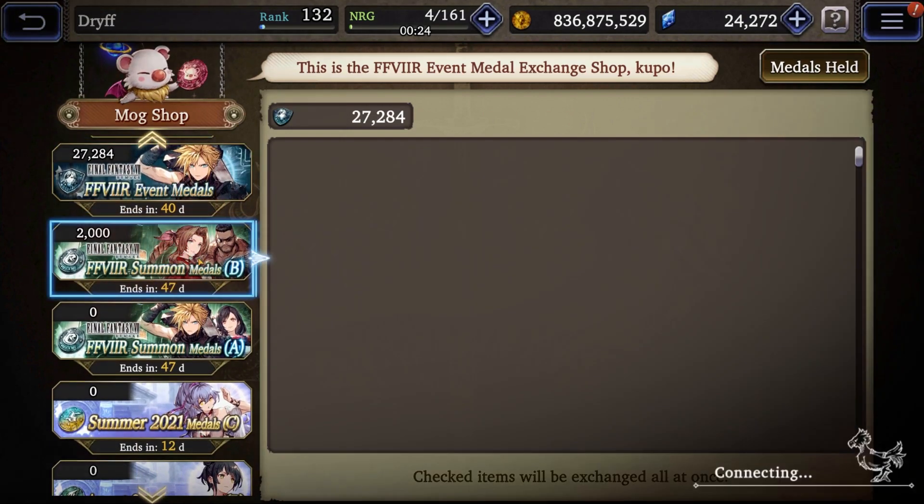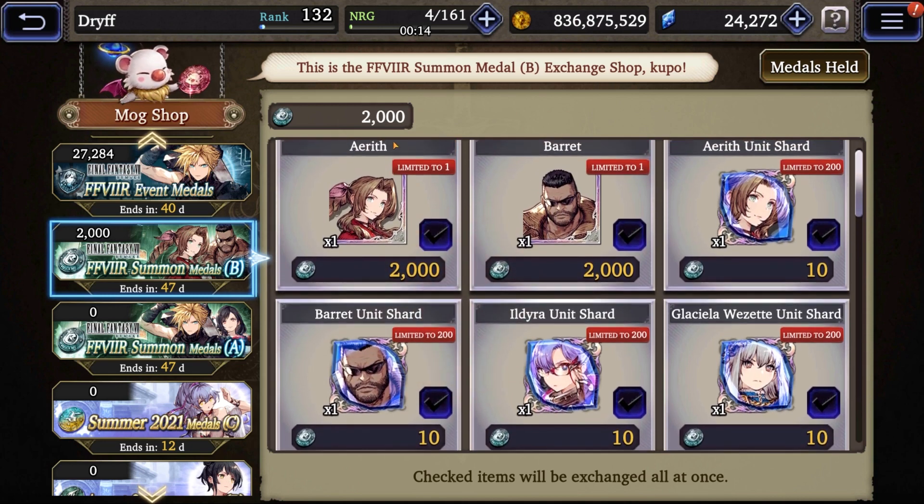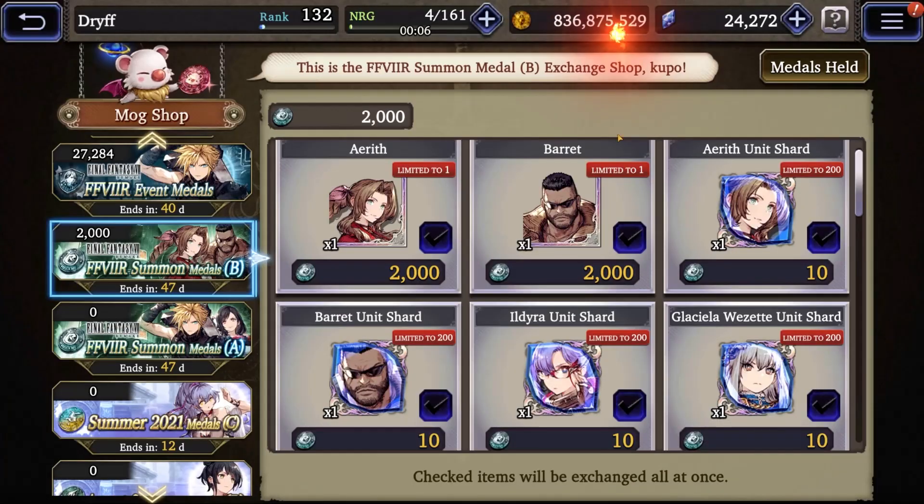In the summon metals section — this is where you'd normally use metals to pity a unit — since I already pulled Barrett, I can go in here and spend these metals to pick up 200 Aerith shards instead. Yes, 200 Aerith shards — this is worth roughly 10,000 Vizor in free shards right here.